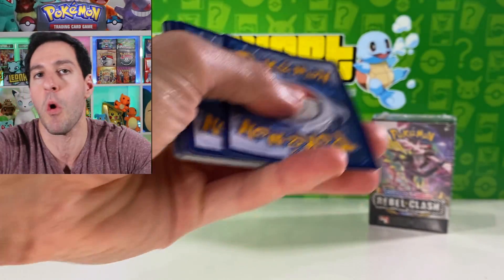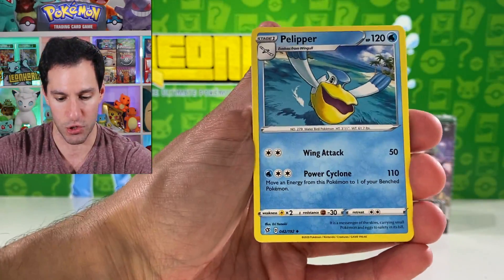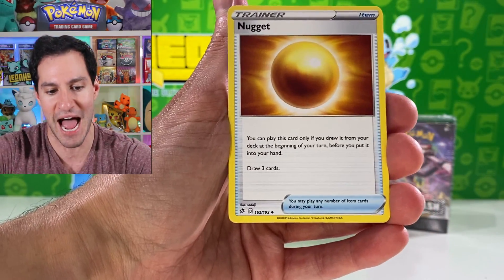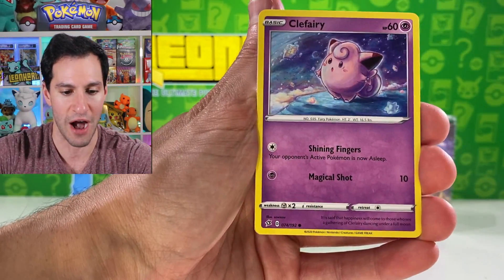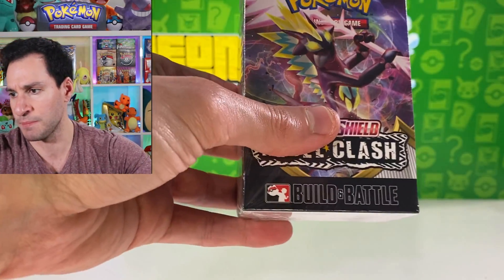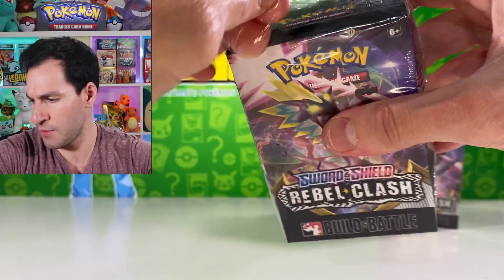I take back the 'no notable pulls' comment partially. Usually there is like one box that's just incredible. Water energy — Pelipper, Bronzong, Nugget — I don't know if there's a secret rare of this one, but I just imagine it being all shiny and not being able to look away for hours. Clefairy, Voltorb, Noibat, Barbaracle — okay, I'll take that.